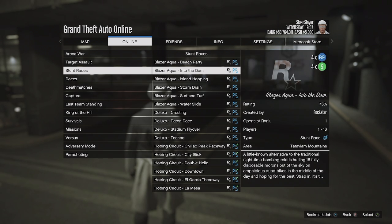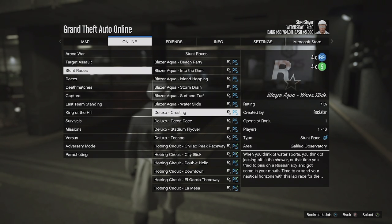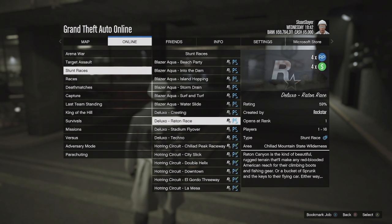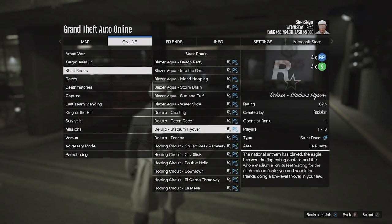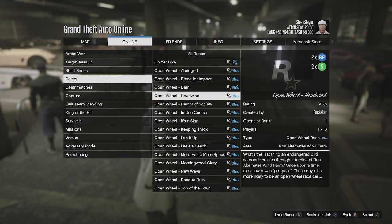We also have four times money and RP on any stunt race with a special vehicle, whether it's a Blazer Aqua, Deluxo, or anything like that. And we also have four times money and RP on normal land races. Hopefully Rockstar can make this a permanent thing down the road, because these missions don't normally pay out the way they are right now. We also have two times money and RP in open wheel races.